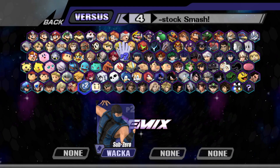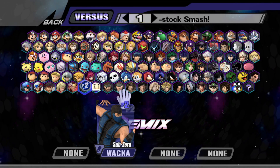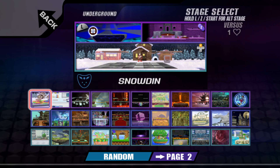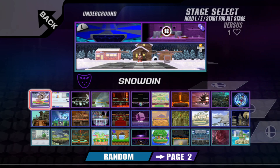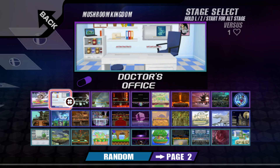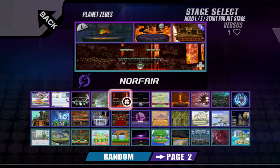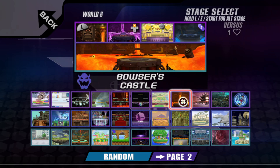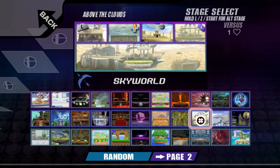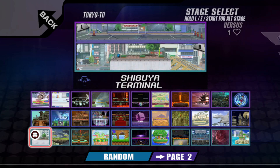We're just going to do a match with only one stock against a random character. All of the maps - if you hold a button like Z and press A you'd do one version, but if you didn't press anything you'd do this one here. There are a ton of stages, and this one has four variants, this one has five - so there's even more than you see on screen. I thought it was really cool when they added the For Glory version of stages - that was an interesting idea.